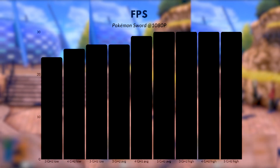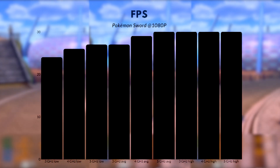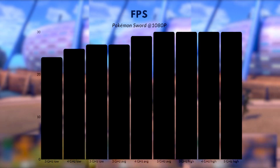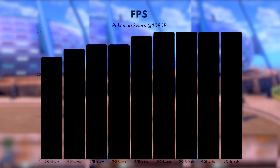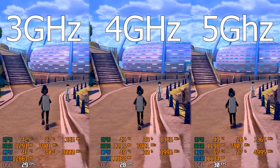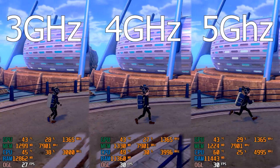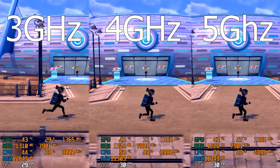The average FPS at 3 gigahertz was 27, which is pretty good. The average at 4 gigahertz was 29 to 30 FPS, and on the 5 gigahertz average it was 30 FPS all the time. The high FPS for 3, 4, and 5 gigahertz are all 30 FPS because the game is capped at 30. Interestingly, the quicker the CPU, the less RAM it uses, and the more GPU it is able to use with less CPU usage.